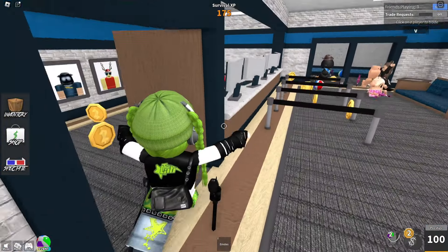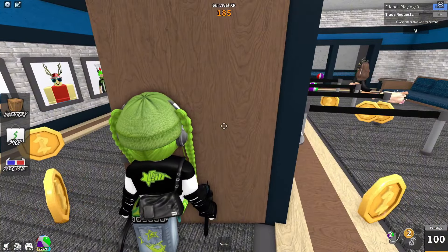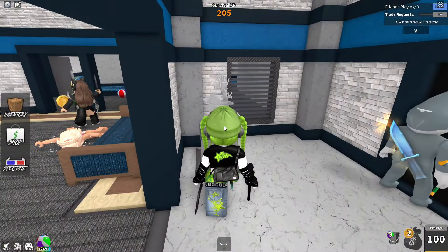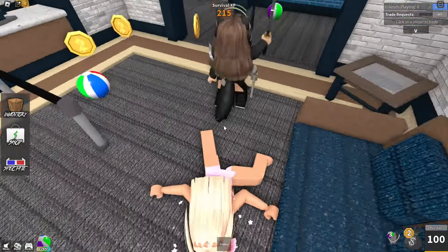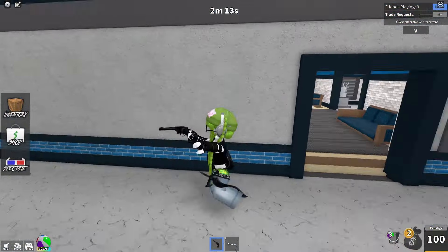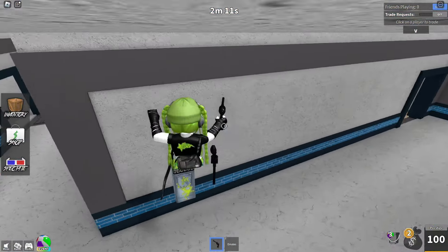The main way to beat a camper is to be sneaky. When the camper is focused on guarding the gun, try sneaking up on them from behind using nearby walls and corners. Campers are usually in first person and might not notice you from behind, giving you a chance to quickly grab the gun and win the game.